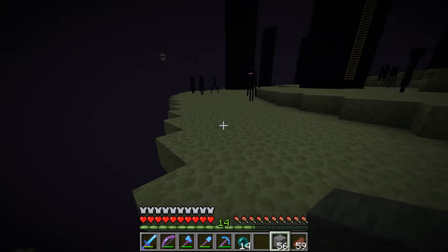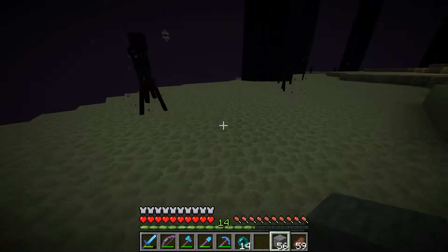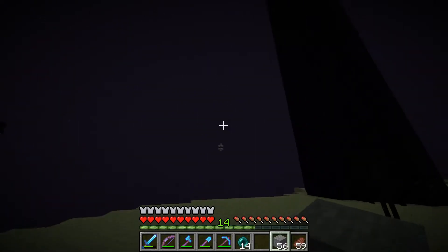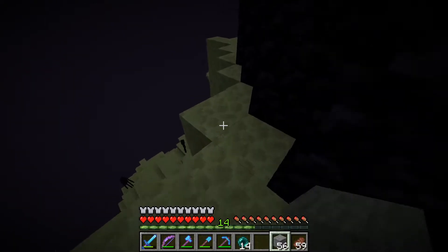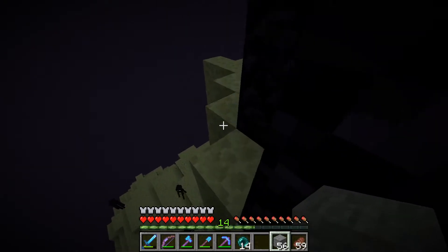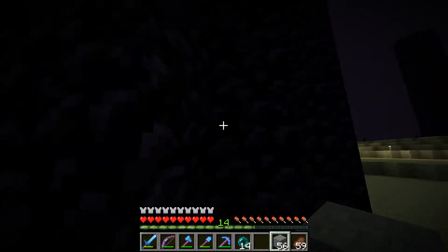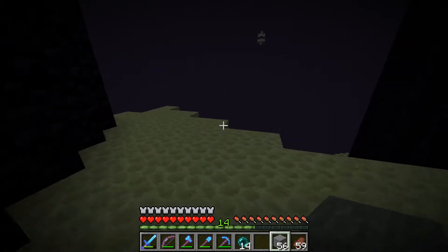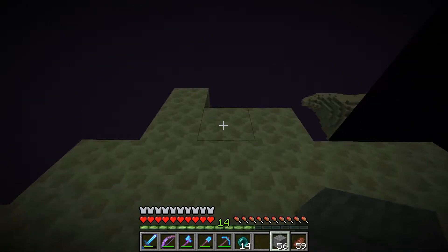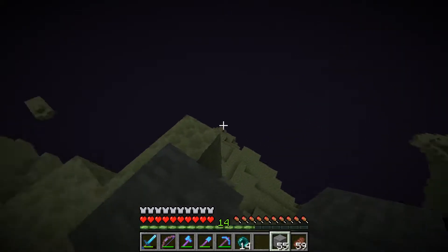In order for us to get to the first city, we're going to have to very carefully get over there. That should get us to the first outer island. Now we just need to be very, very careful here. Maybe this one still has a ladder — are we that lucky? No. So we will kind of build a bridge to get there and hope for the best.